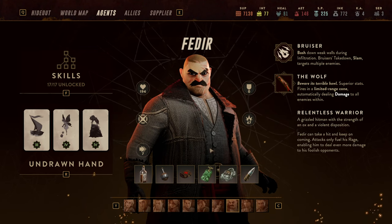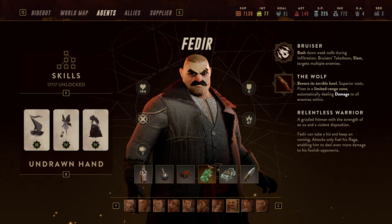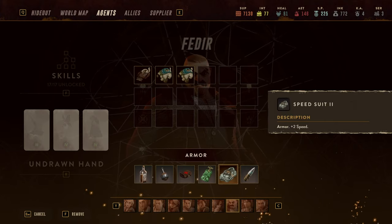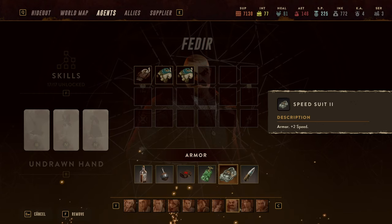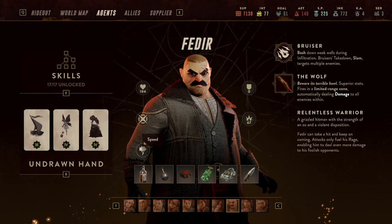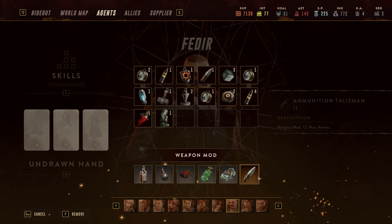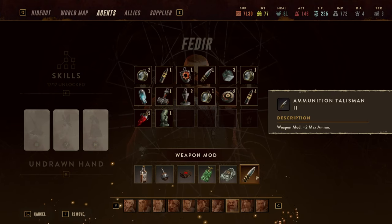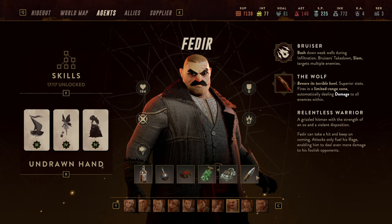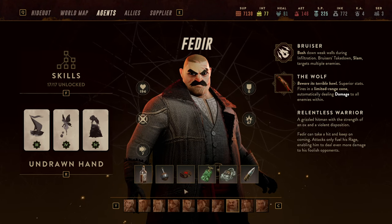By definition, Fedir instead of having 2 AP effectively runs with 4 AP — that's fantastic. But to get there, to Manhandle and get Rage, you need speed. That's why I run Speed Suit version 2 on Fedir for extra speed. He's a very slow character, but with the speed increase he reaches 7, and with Rage he reaches 9. To solve his ammunition problem, I run Ammunition Talisman 2, which gives +2 maximum ammo — so his Shotgun has four shots, which is plenty.